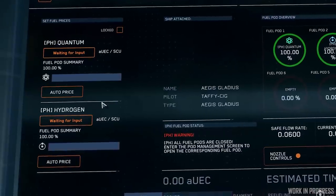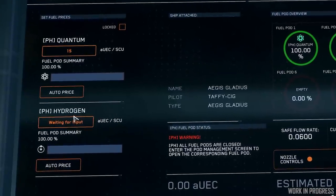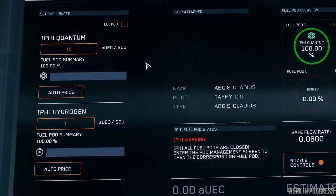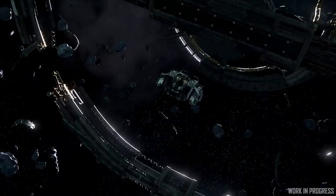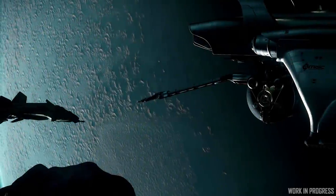Once you have purchased the fuel, you can adjust the price that others have to pay for the fuel you now have in your Starfarer. At that point, the refueler player has to fly all the way to where the person is stranded in the middle of nowhere, and the docking operation can begin.